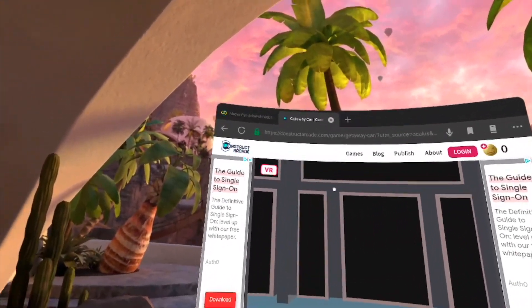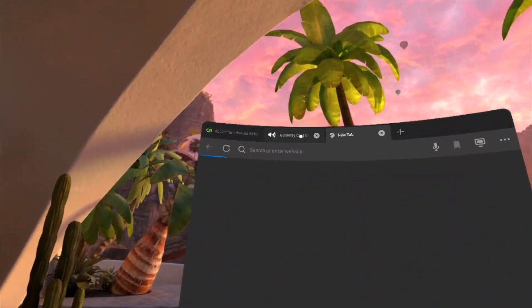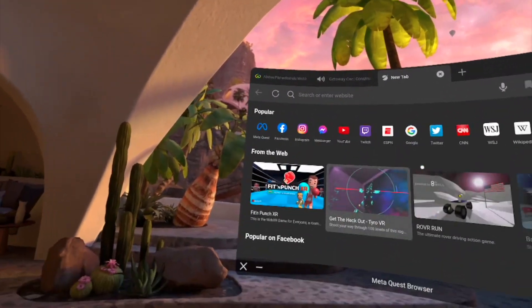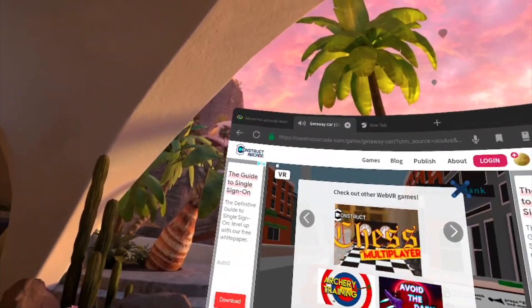What's up guys, today we're trying a free game on the Quest 2 and that is Getaway Car. This is a browser game called Getaway Car — you should be able to find it from the web, but if not just search 'Getaway Car' and it should pop up. Let's jump in.